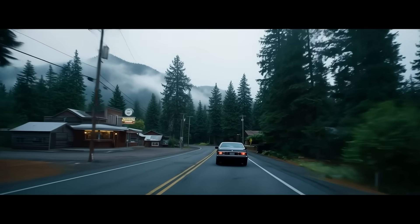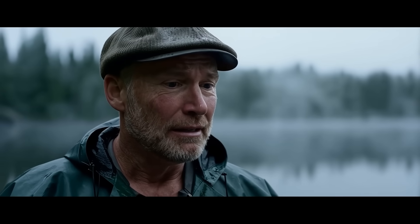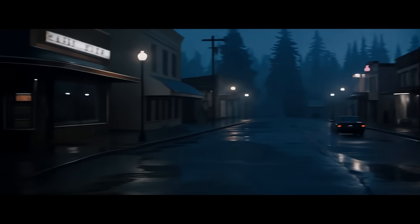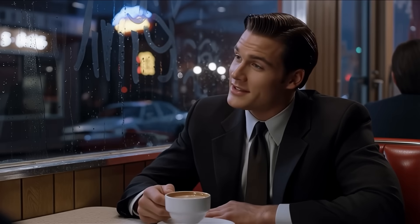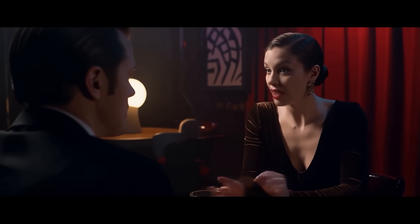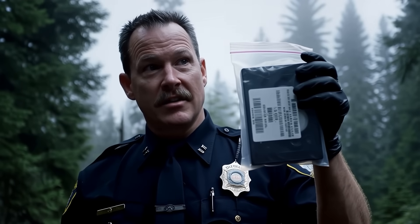This town has its secrets, Agent, but things like this don't happen here. I found the body. It was wrapped in plastic. You see, this town — it's not like other places. The owls aren't what they seem, and the coffee? Well, it's got secrets too. It is a damn fine cup of joe. You're looking in all the wrong places, Agent. You need to be in the woods, talking to the owls. There's a cabin out there — a black lodge. Never go in it. Promise me. You're going to want to see what's on this, Agent. It's creepy.